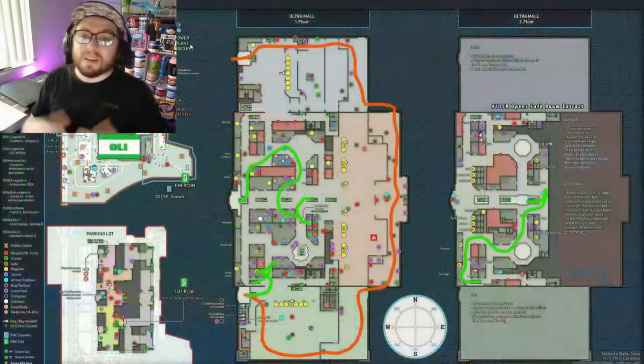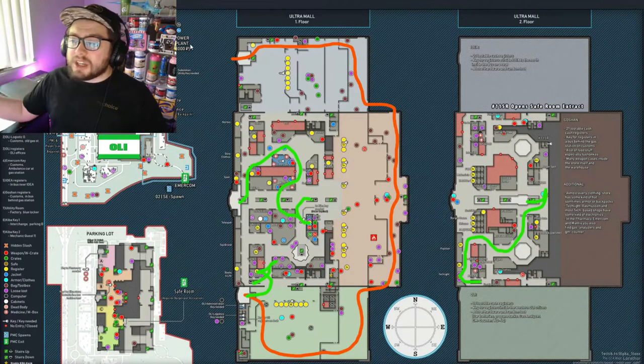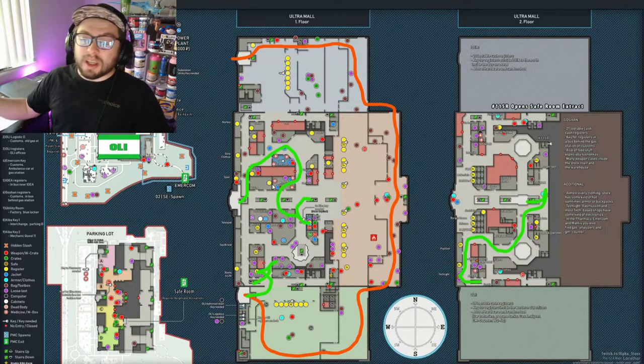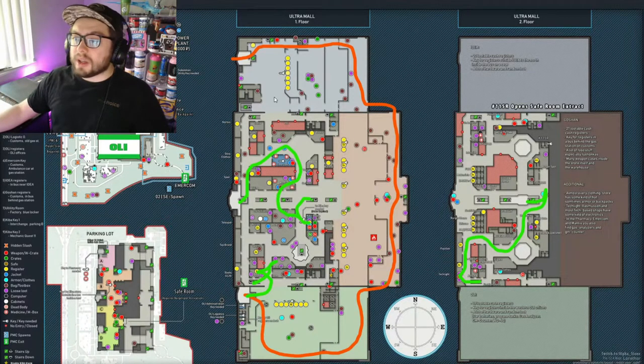Our last map and probably one of the best places to get profit — whether as a scav or player trying to get loot and barter items — is Interchange. The orange route is the back route to find all the utility and barter items, while the green route goes through getting tech spawns, checking Kiba to see if it's been looted, hitting Mantis and Emercom medical areas for LedX and that kind of stuff.